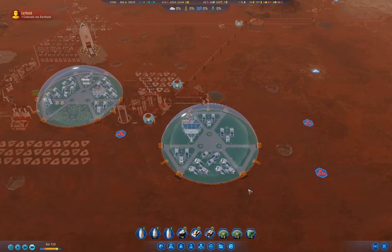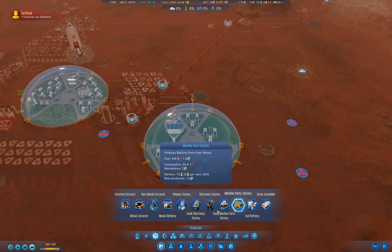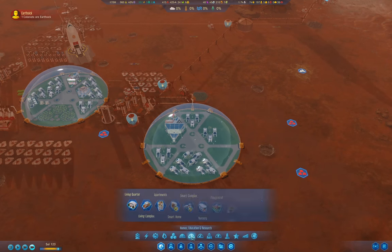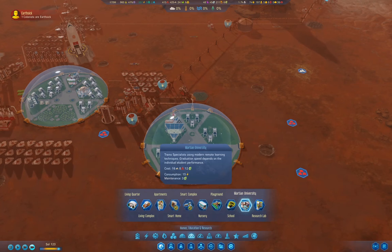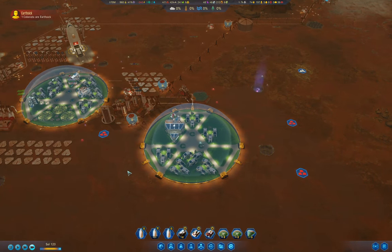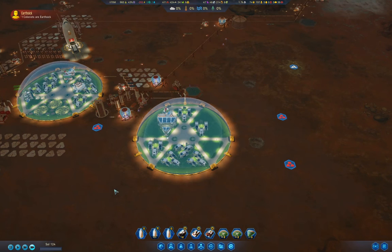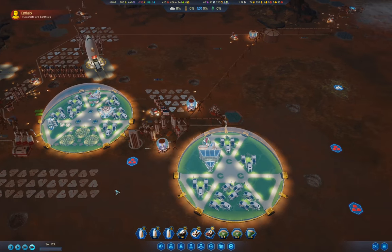Once I've got all my resource stuff sorted out, I should get a university online somewhere. A Martian university needs 12 — yeah, we're not going to build that just yet. But if we get a university online, that'll be really good. I think that'll be the critical thing to do next.